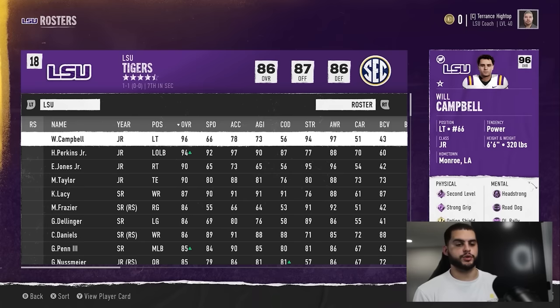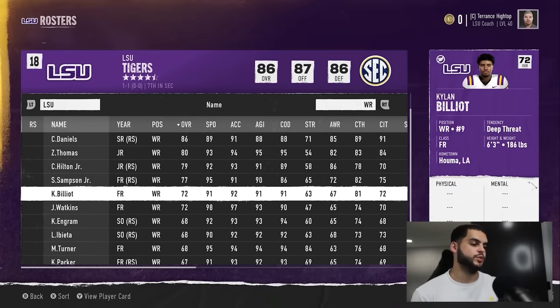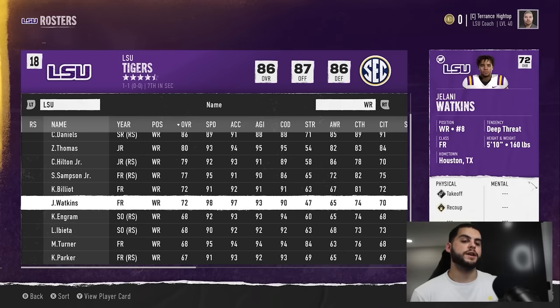There's so much to go through, so let's start with the first thing: what is player progression? Player progression is growing your players — for anyone that doesn't know. When you get these recruits, they come in anywhere between a 50 and a 70 to 80 overall. These players will grow throughout their collegiate career, and there are so many ways to go about player progression. Let's start with my favorite guy, Jelani Watkins, a wide receiver at 72 overall.